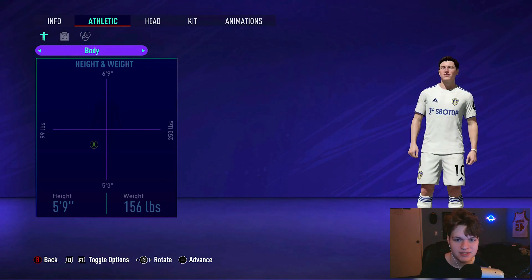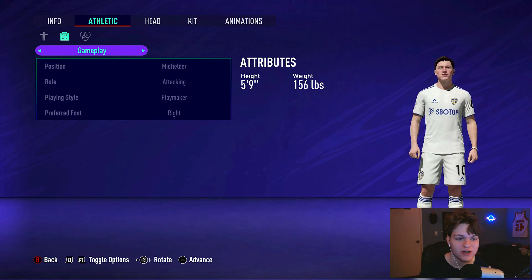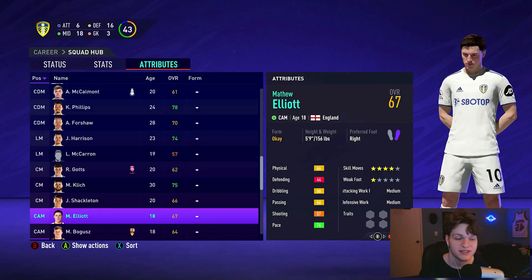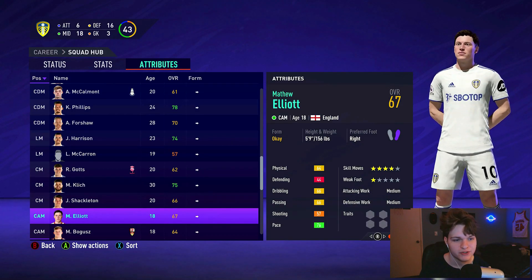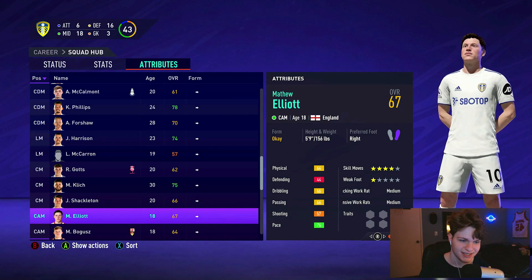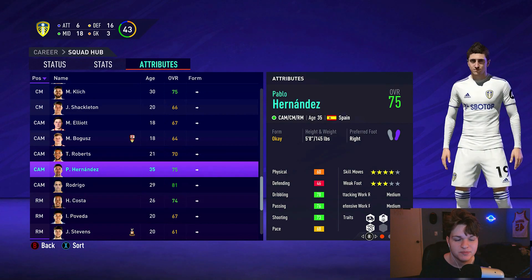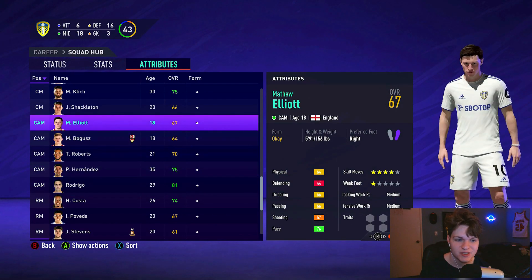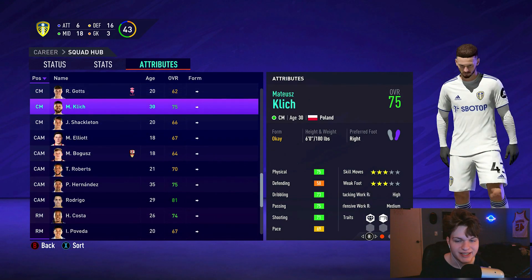We're 5'9", 156 pounds. Because we're restarting on NextGen, our rating has been brought back to 67, at 18 years old — he was 17 in the first current-gen series. We've got some competition at Leeds: Rodrigo is listed as a CAM, and there's also Pablo Hernandez, so we're going to have to fight for the starting spot.